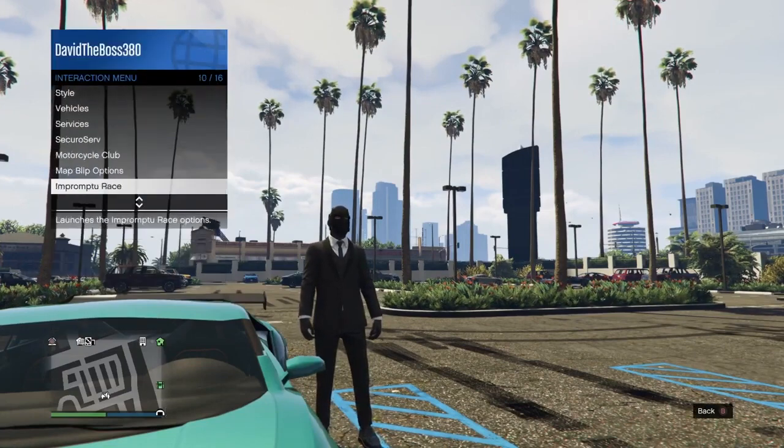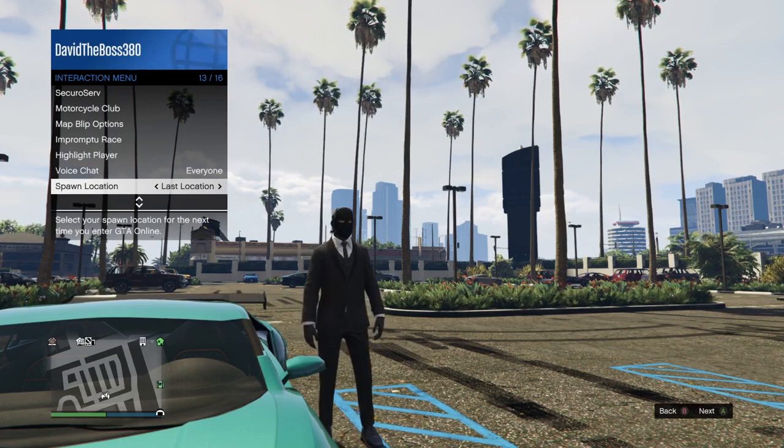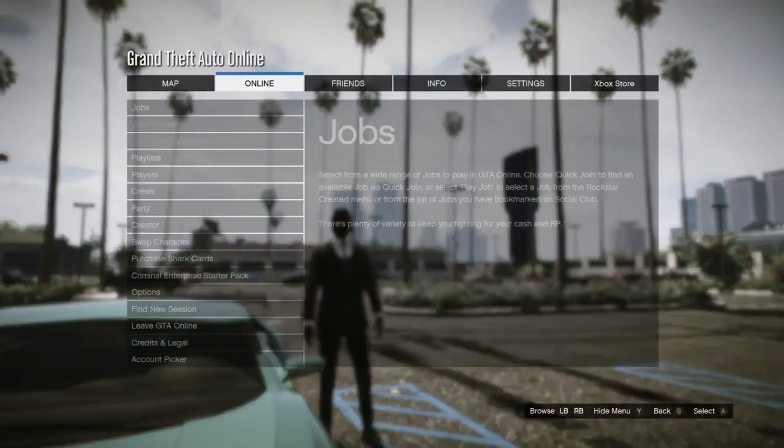Before anything, make sure you open the option menu and scroll to where I'm showing you and have it on last location, so that you respawn at the casino if you don't win the vehicle after you force quit the game.